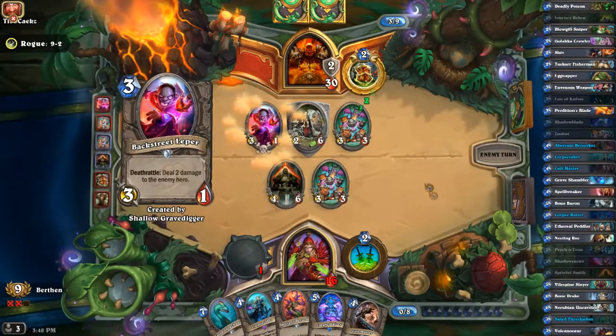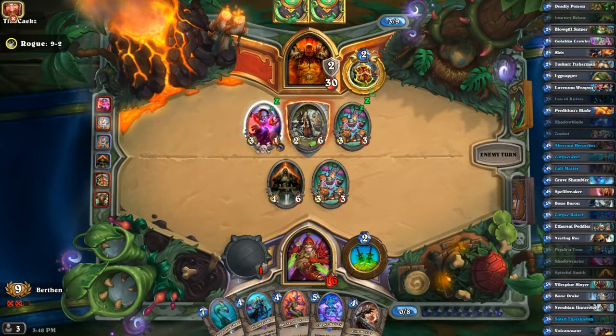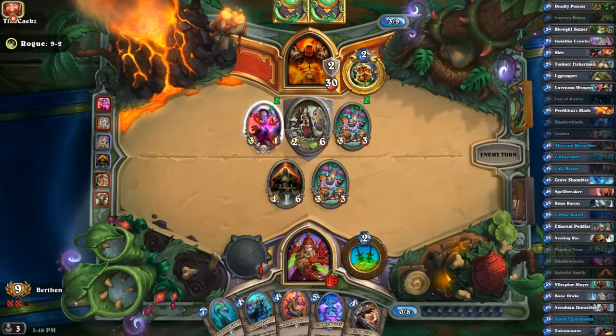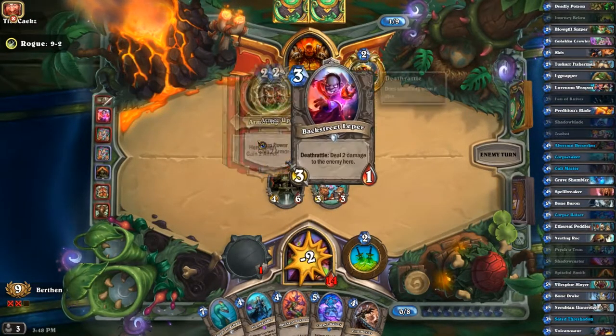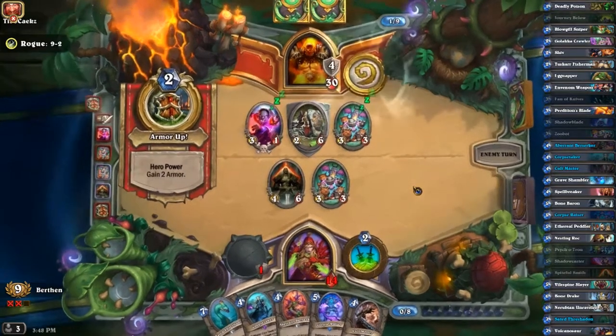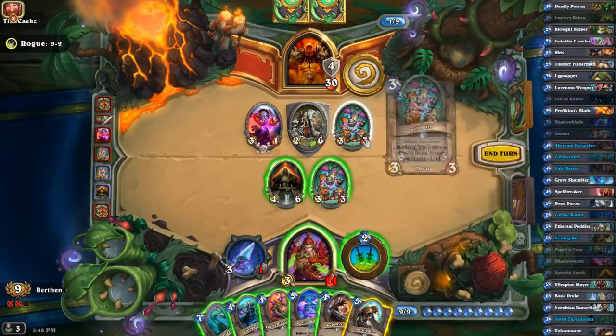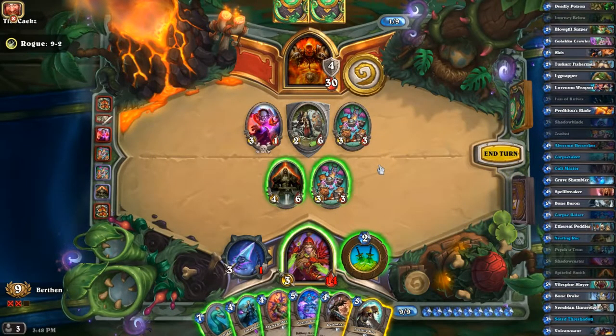We also used it without buffing anything. That's kind of good, kind of bad — because if I do trade into it I take five damage. But it's a Warrior and he definitely doesn't have a weapon; he has two cards, and if he had a weapon he would have done it by now. So I am actually going to let this die.